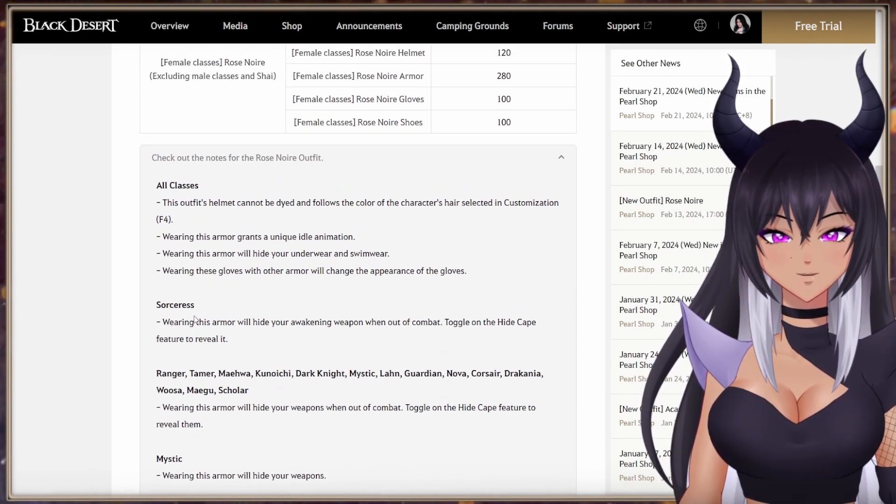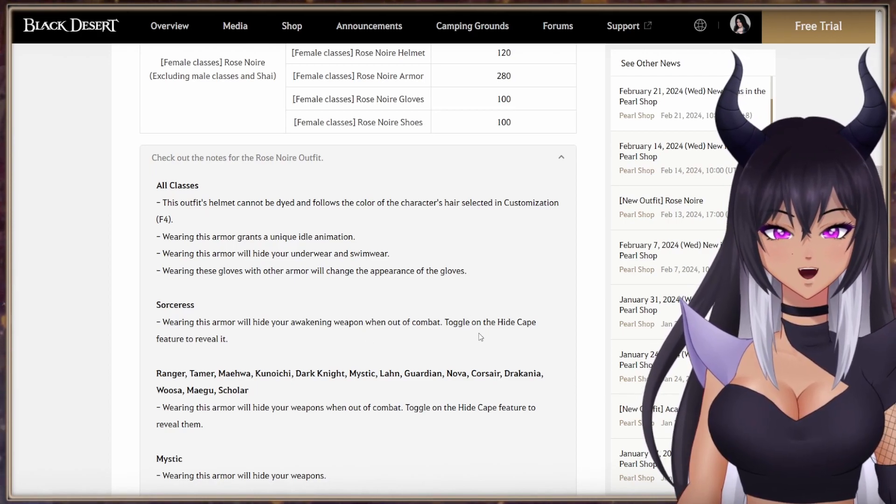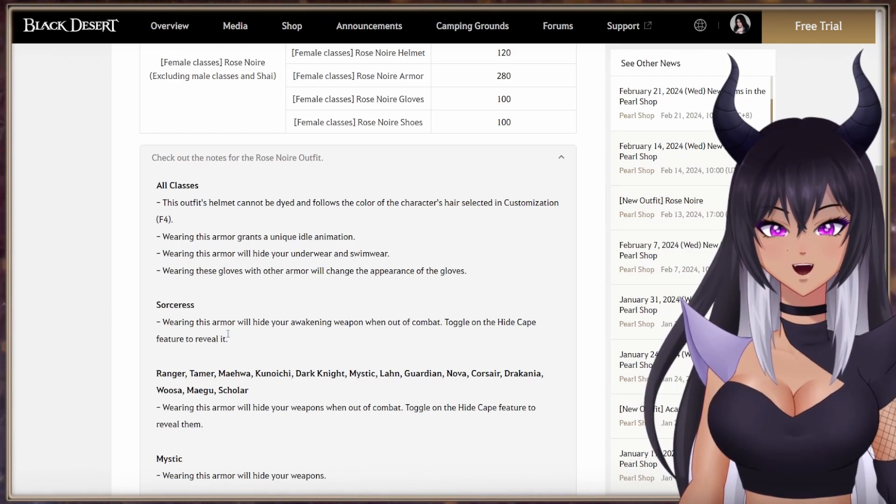On Sork specifically, wearing this armor will hide your awakening weapon when out of combat. Toggle the hide cape feature to reveal it.